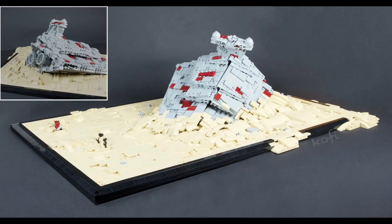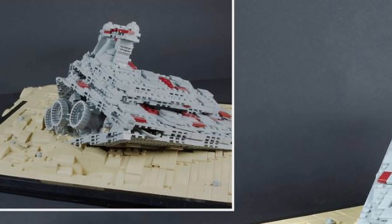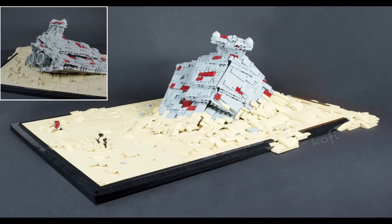Going on to the Star Destroyer build, I think that actually looks really nice as well. I like the use of dark red to represent rusting on it, and if you look at the cutout picture on the top left, there are some pretty cool engine builds. They look very round but they're all askew and kind of messed up — it really does give the feeling that this thing damaged itself when it crashed onto the surface of Jakku. I also really like the flex tubing kind of hanging out of the Star Destroyer; it makes it look even more damaged.